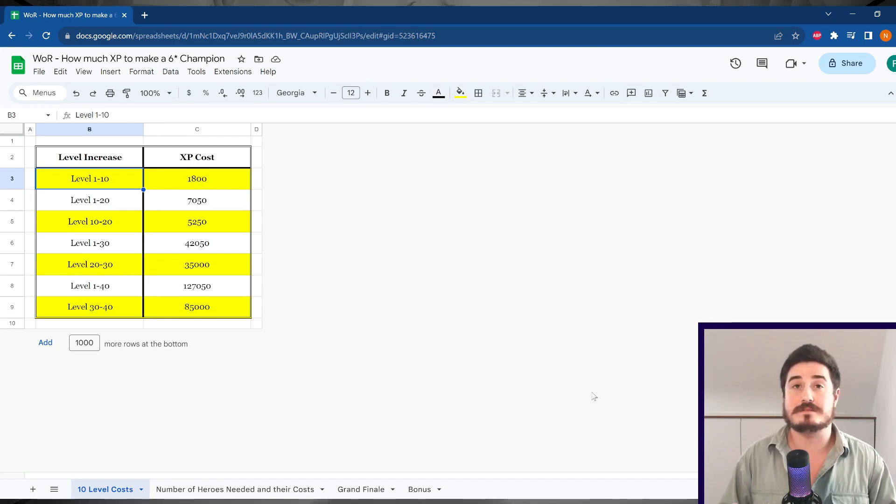Very quickly, I want to mention I'm assuming you're using all one-star champions as your fodder champions, as your food. Of course, I'm sure you'll use some two-star champions or some spirits that you can use as rank-up materials. But for this exercise, we're going to do the worst-case scenario — you're just using one-star champions.